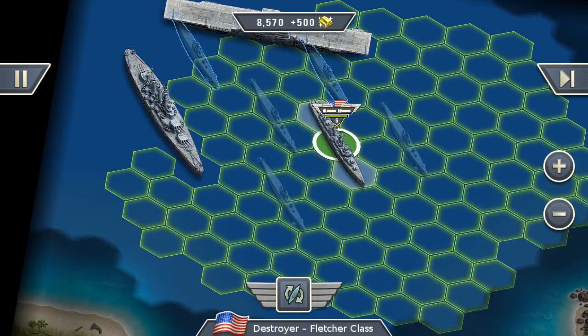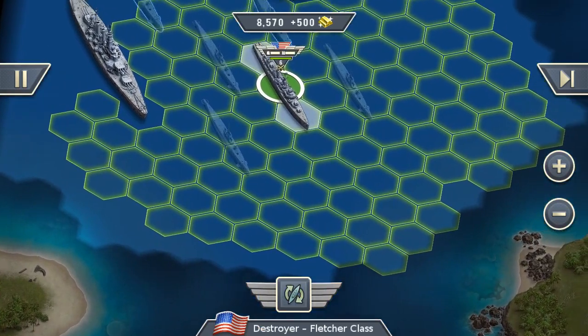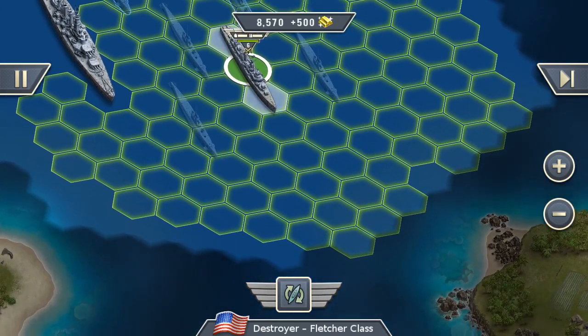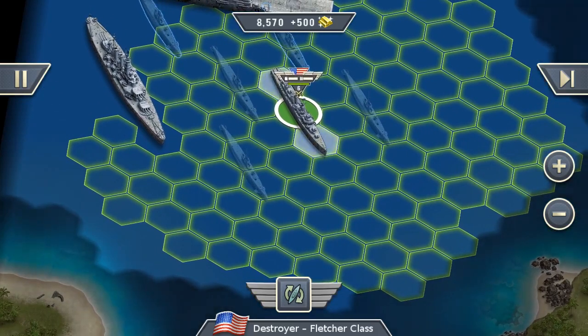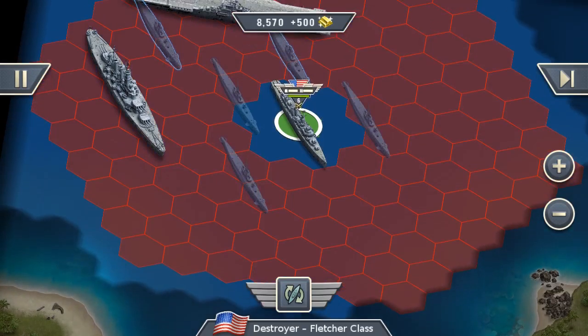Next would be the destroyer. The destroyer is a more lighter ship. The movement range is bigger than the one from the battleship, but it does not deal quite as much damage. The attack range on the other hand is also quite big. No special abilities for this unit.